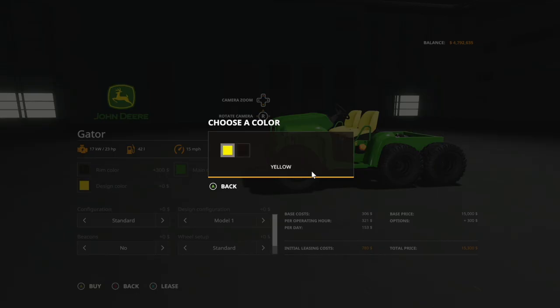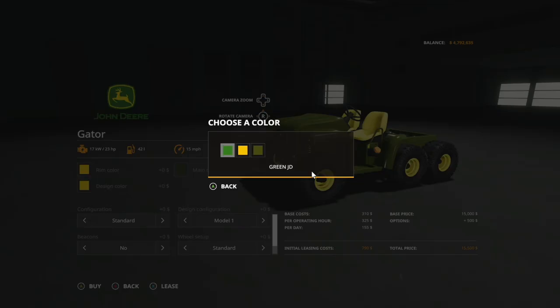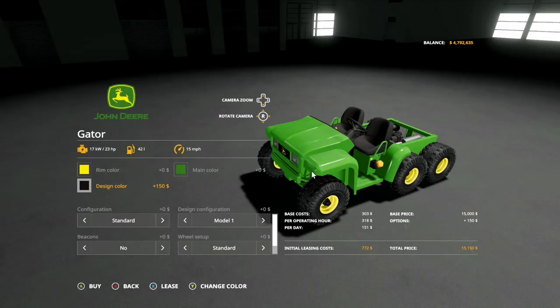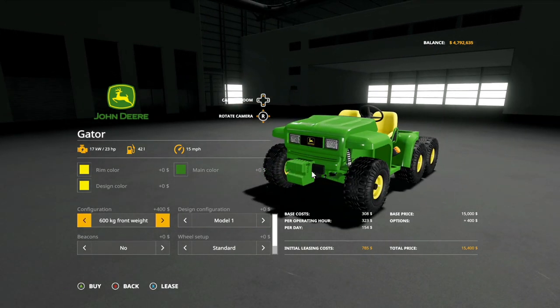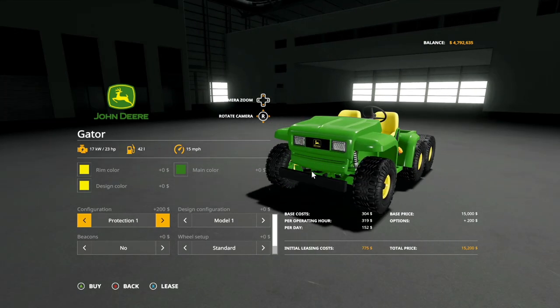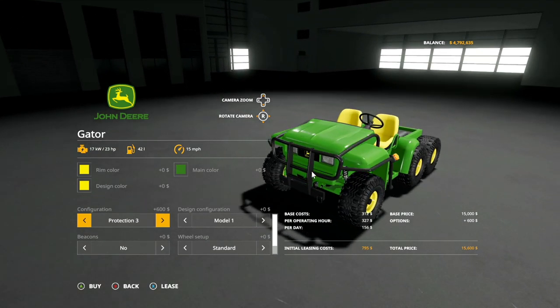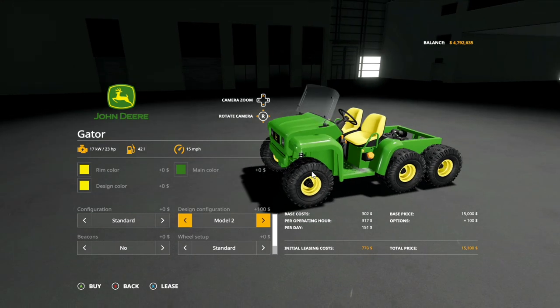Rim color: you got yellow and you've got black. Main color: you got green, yellow, and a forestry green as well. Design color — that's going to be seats, let's leave those as yellow. Configuration: we have standard, 600 kilogram front weight, 900, 1200. Why would you need front weights? Well, you've got a lot of stuff for the back. You also have protection grid one, protection two, protection three, or back to standard.